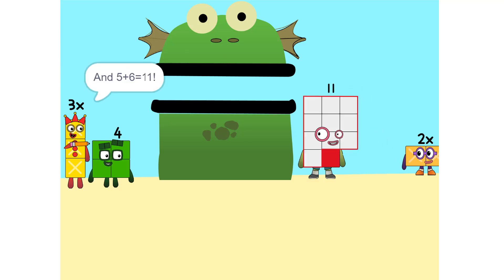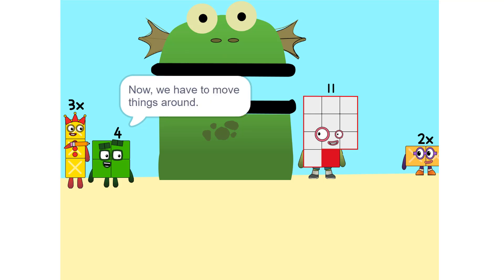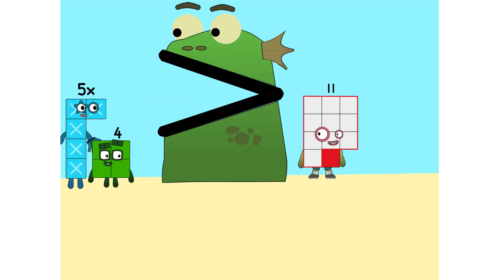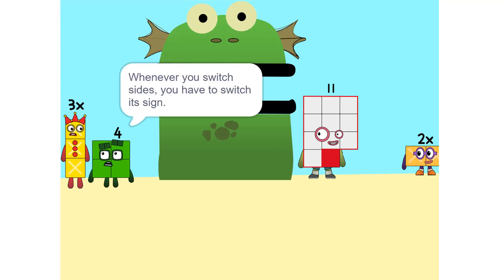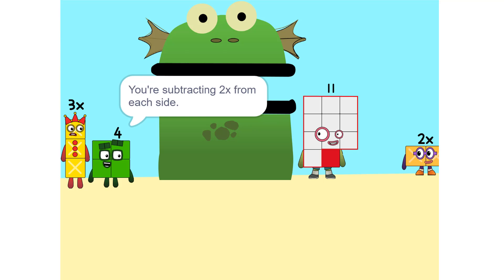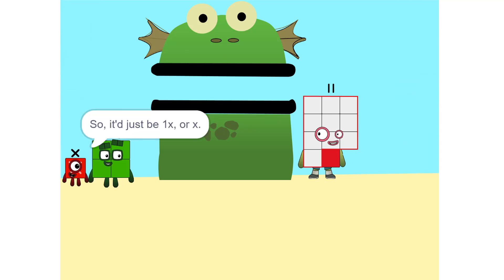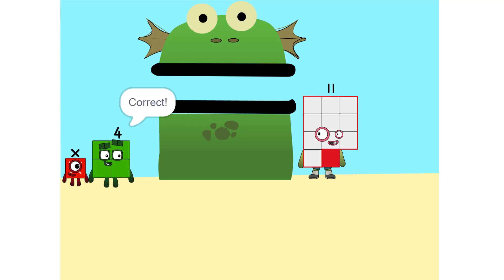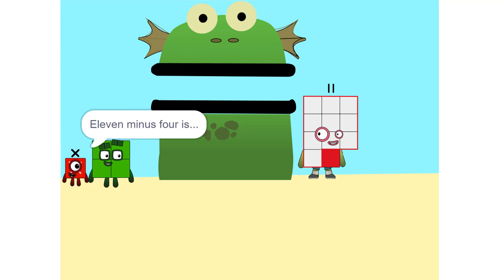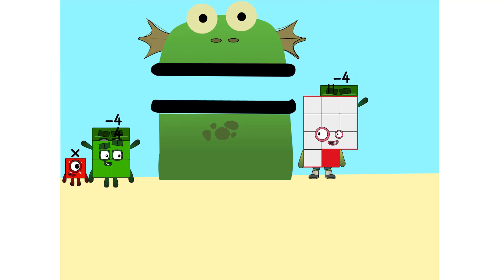And 5 plus 6 is 11. Yeah. Now we have to move things around. We have to move this 2x to this side. Oh, so 5x. Whenever you switch sides you have to switch its sign — so if it's positive it becomes negative and vice versa. Why? Think of it this way: you're subtracting 2x from each side. Oh. So it'd just be 1x, or x. Correct. Now do the same with the 4. Oh, okay. 11 minus 4 is 7.